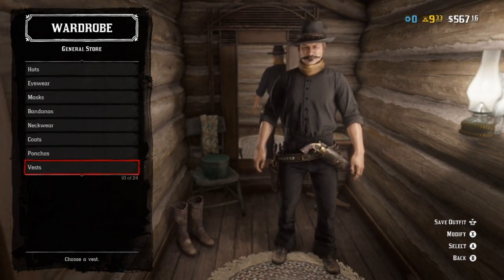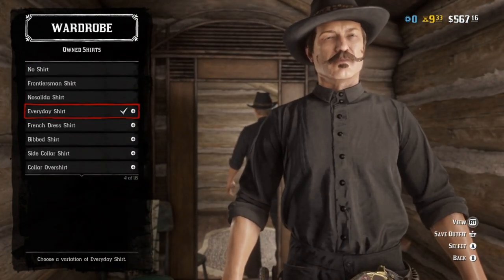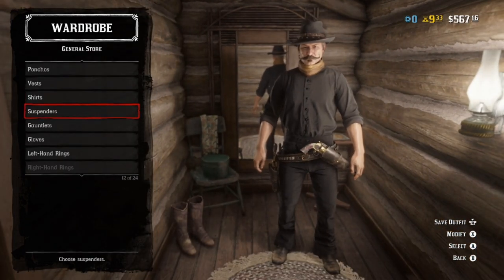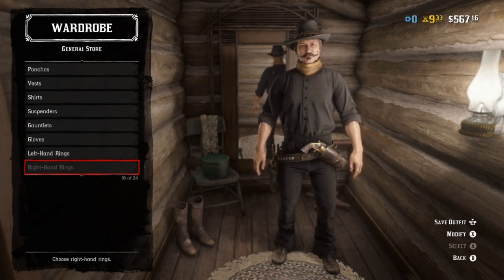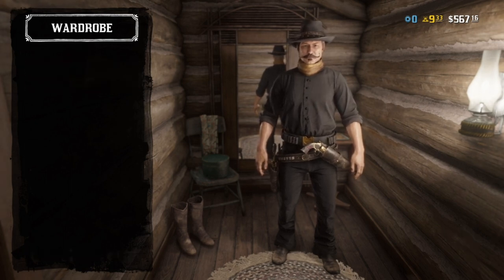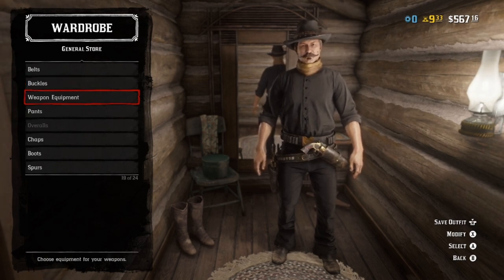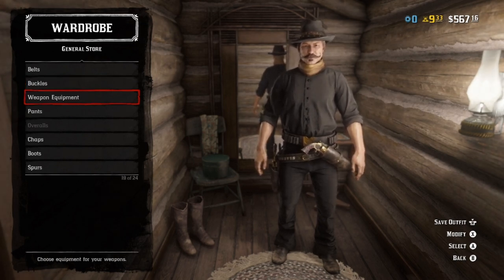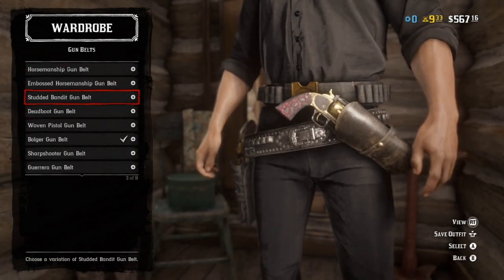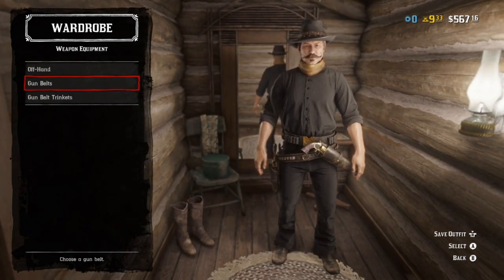No coats, no ponchos, no vests. For shirts, honestly any shirt in black will do — literally any shirt. This is going to be the cheapest of the two outfits to make. No suspenders, no gauntlets, no gloves, no rings, no belts — actually you can throw on a belt, just because they have belts all over the place in Call of Juarez, I don't know why. Buckles are completely dealer's choice. For weapon equipment, honestly anything that is black — dealer's choice. I personally want the Bulger, but the studded bandit gun belt also fits really well for just how ostentatious some of the Call of Juarez outfits get.